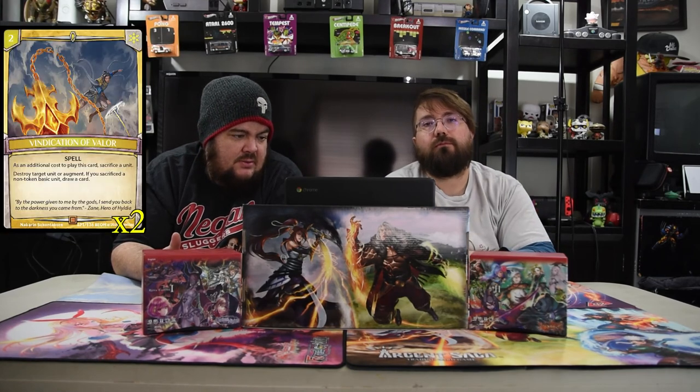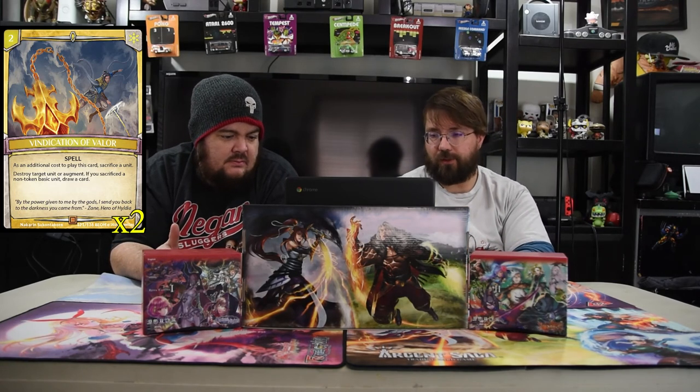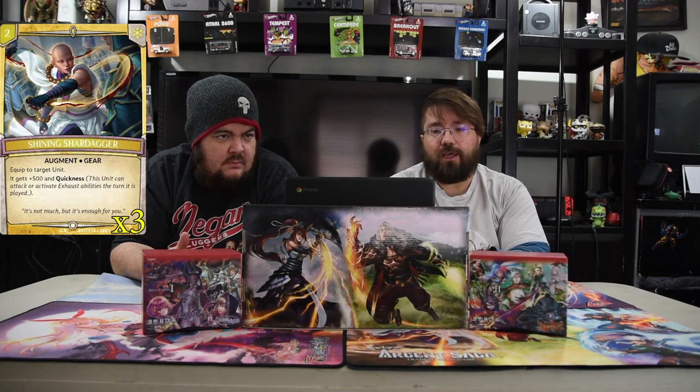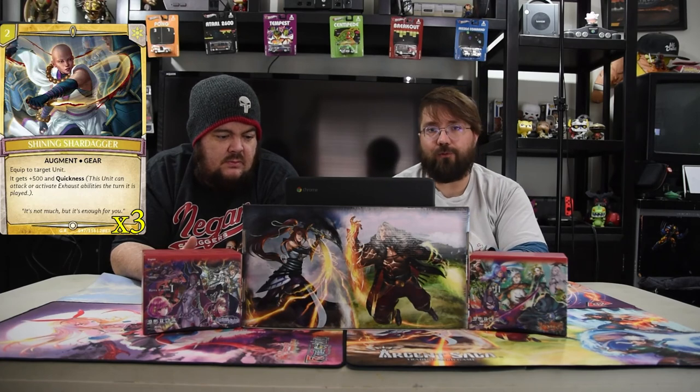Next is Vindication of Valor — a two-drop spell. As an additional cost to play this card, sacrifice a unit: destroy target unit or augment. If the sacrificed unit is a non-token basic unit, draw a card. It's a two-drop kill spell, and if you use a basic unit you get extra card recovery and can bring them back later. One of the best augments ever is Shining Shard Dagger — a two-drop augment. The equipped unit gets plus 500 and quickness, and that's it. Quickness is very strong in this game.